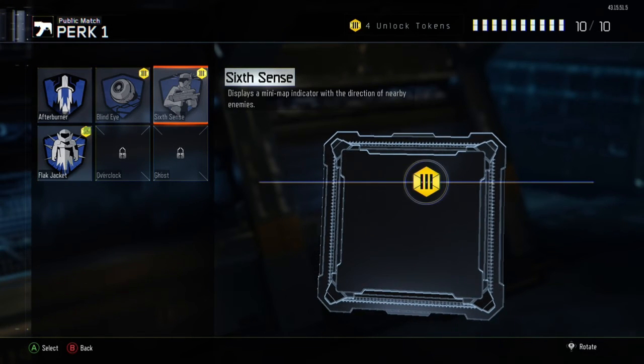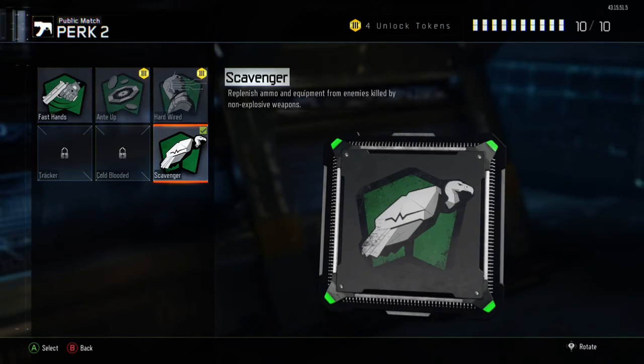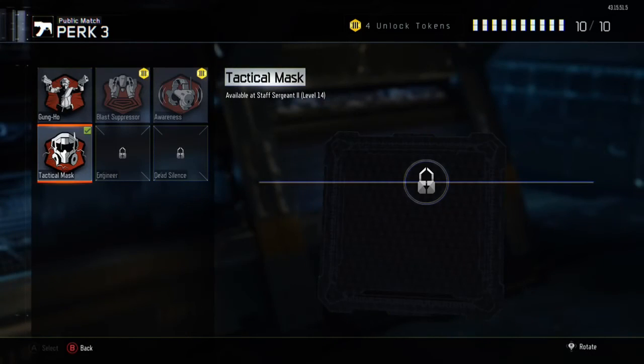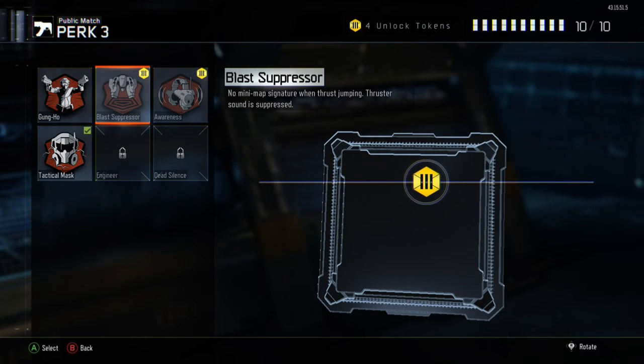For perks, I use Flak Jacket because I play a lot of Domination and Hardpoint. But if you're playing something more stealthy or going for streaks, use Ghost. On perk slot two, I use Scavenger because I'll be going on streaks, but Fast Hands is also a good option — especially since it pairs well with Quick Draw.